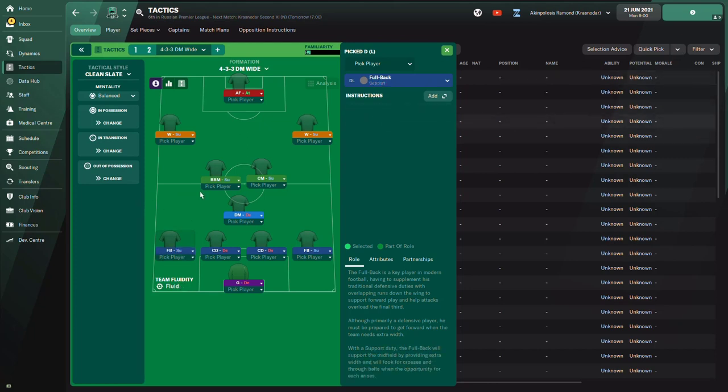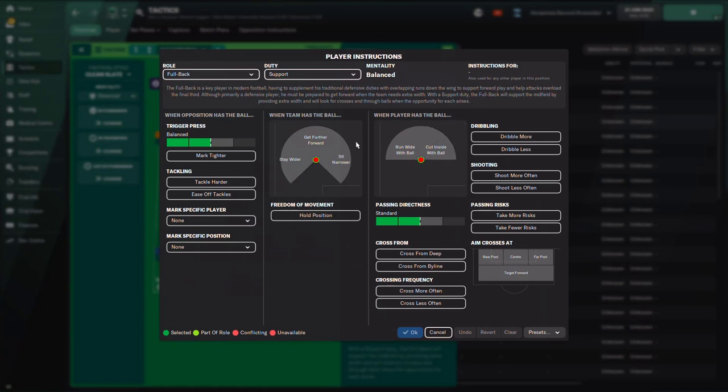On support duty, the fullback is going to be a bit more adventurous and creative. To me this is one of the most versatile roles in FM2022 because you can ask the fullback on support duty to do almost anything — his player instructions are completely blank. You can ask him to cut inside and behave like an inverted fullback, or run wide like a wing back, or act as a playmaker taking more risks and playing short passes. You can basically recreate many other roles using the fullback on support duty.